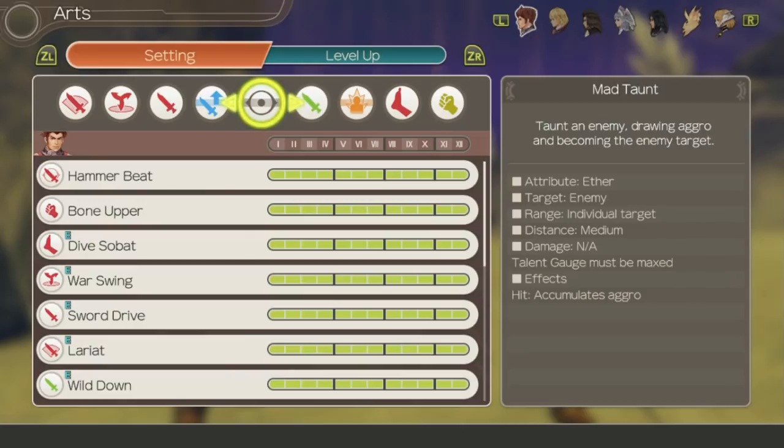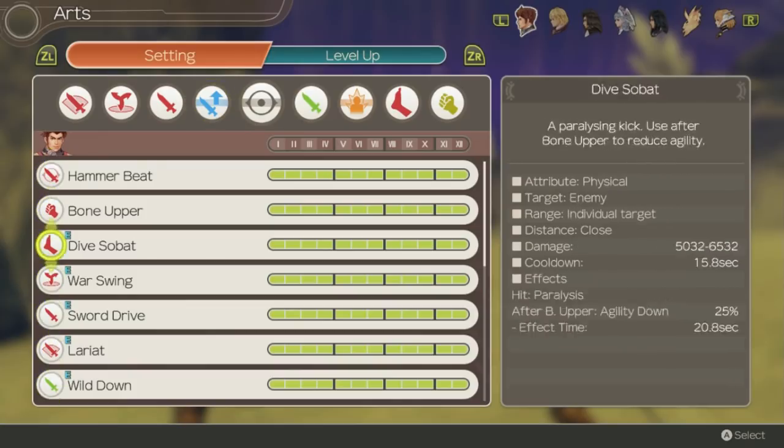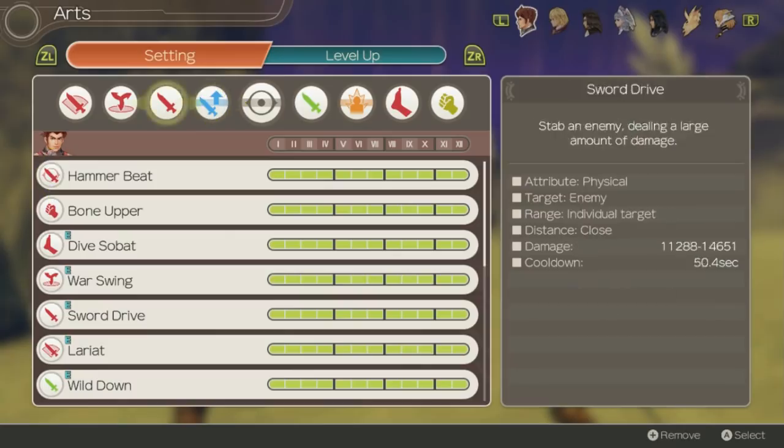Because he doesn't have any special arts, Ryne gets access to 16 arts which you can swap between at will. One of Ryne's problems is the fact that he has like 9 really good arts and only 8 slots. Fortunately you can usually figure out which art to replace depending on the situation, so it isn't a major deal.